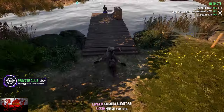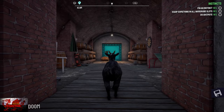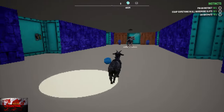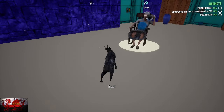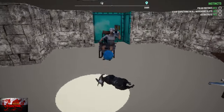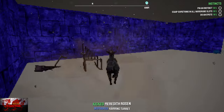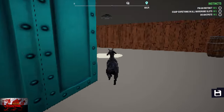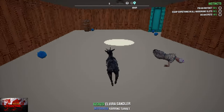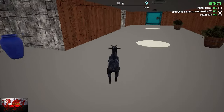After defeating the granny, the shutters open and you can head down into the basement — it's very familiar, definitely not Doom or anything. There are a couple of grannies to smash down here. If you accidentally kill the final granny before grabbing the weapon, just press Start, respawn, and come back. The basement area has about four grannies total.